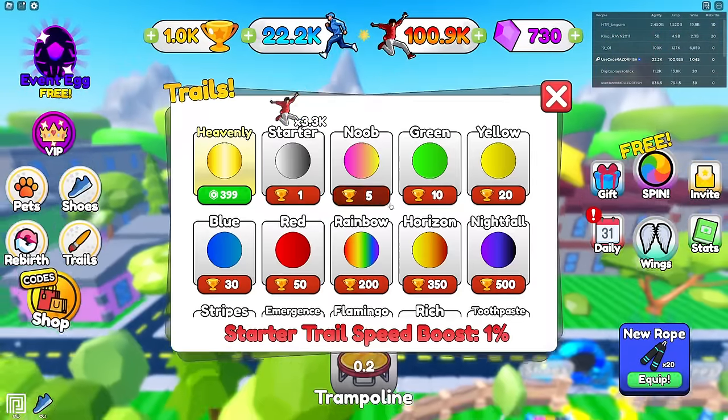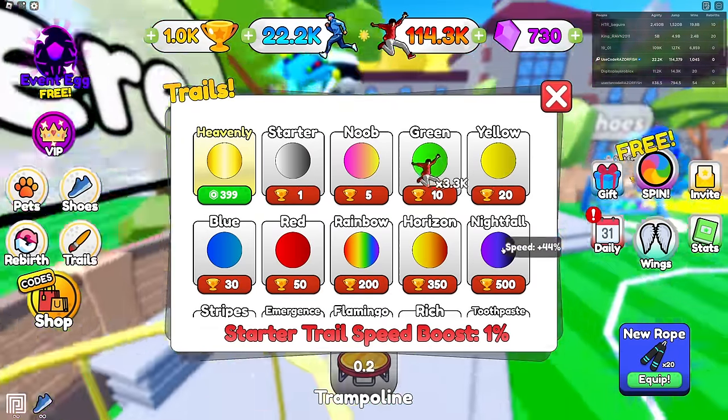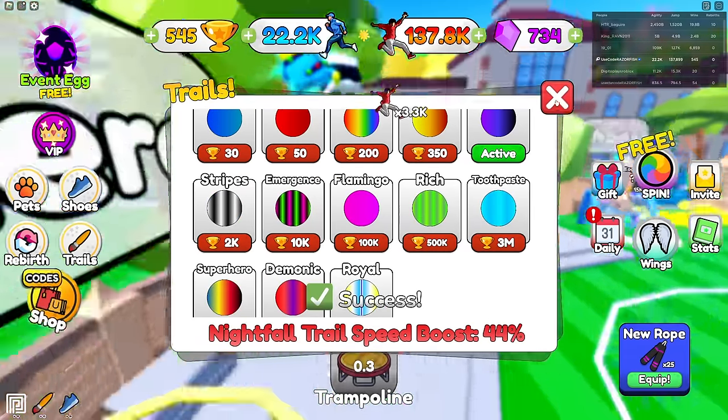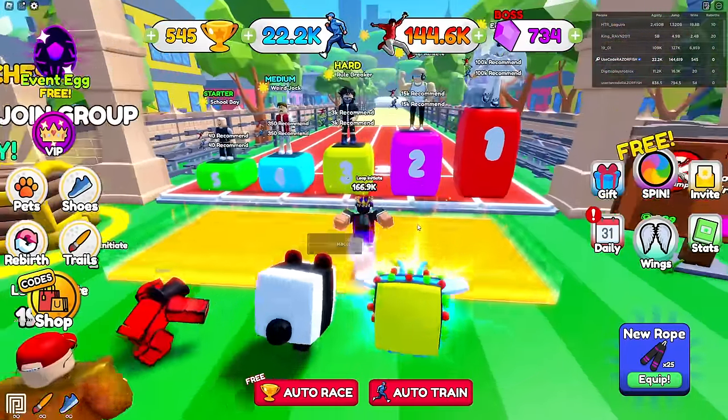Trails give you a little bit more walk speed, so I'll buy one. And look at that - I'm already at 144k jump. Let's see how fast I am now.